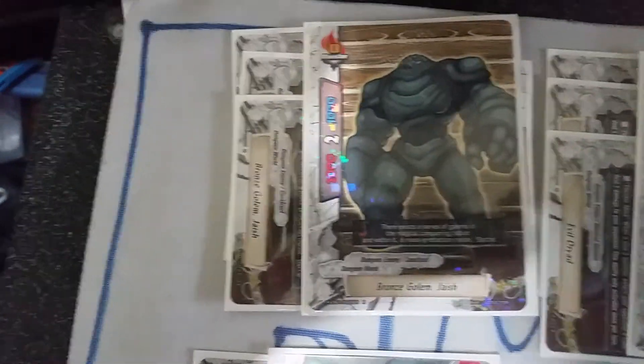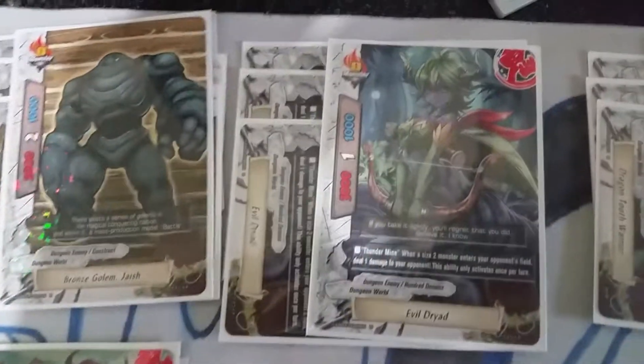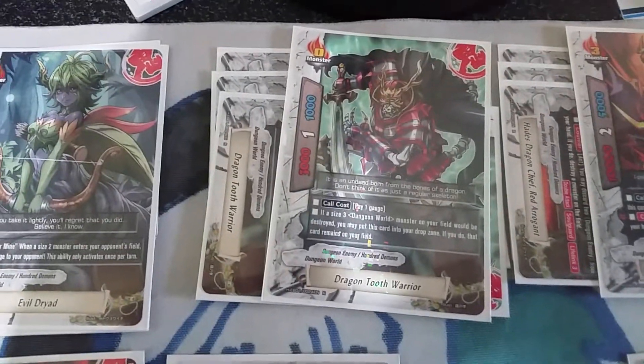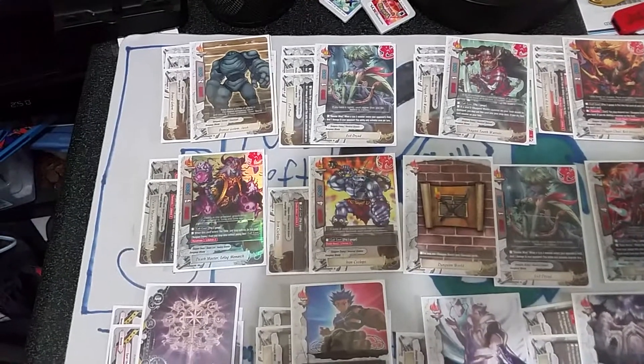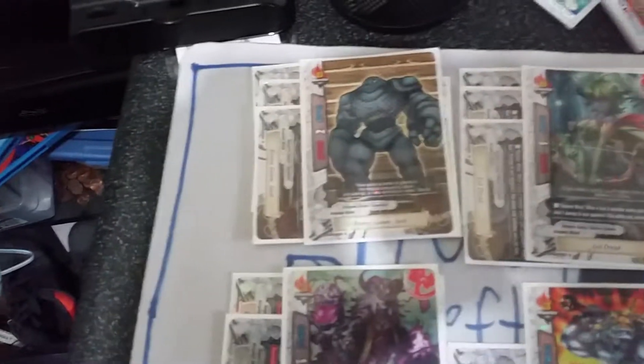So we've got four copies of Jaish, four copies of the Buddy, four copies of the Buddy of Evil Dread, and four copies of Dragon Tooth Warrior — this is my entire size zero lineup, 12 size zeros. The reasoning behind all of them is very easily explained. Jaish of course is two crit, he's just the best two crit. One Mama Shiba sucks and he's just pretty good.